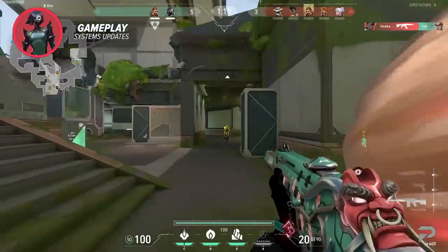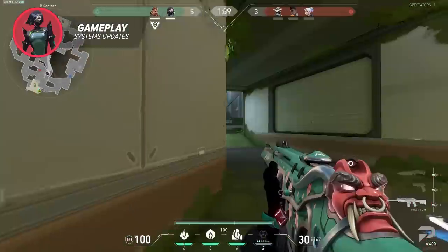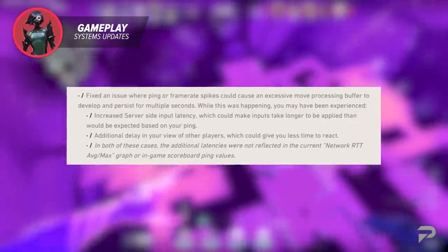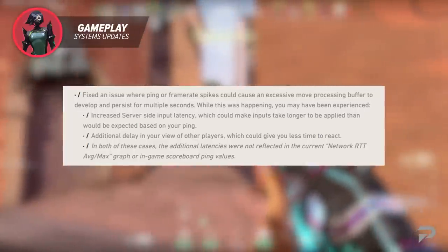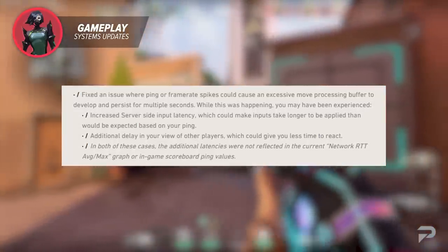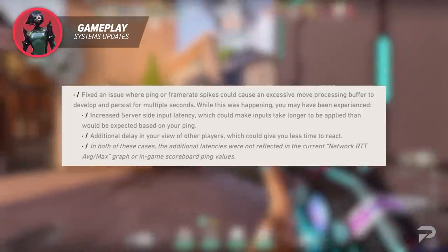If your system is taking a huge performance hit, you can now diagnose the issue live while playing and do whatever you have to do to your system to correct it as soon as possible. The devs have also fixed an issue where a player's ping or frame rate spikes could cause an excessive buffer to develop and persist for multiple seconds. Symptoms included increased server-side input latency — making inputs take longer to apply than expected based on your ping — and additional delay in your view of other players, giving you less time to react.